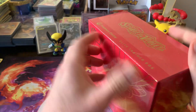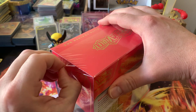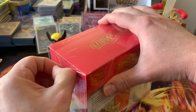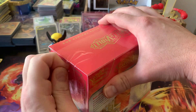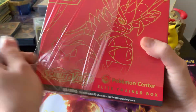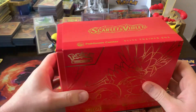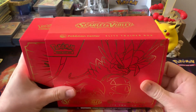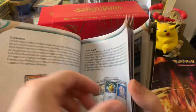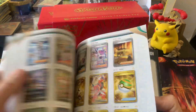I think all of the ETBs are going to come with nine packs now instead of eight. So yeah, I think that's the only difference — two extra packs and the extra promo. We'll get the little book out here since we haven't looked through it yet. It's going to be basically the same as the old ones, and it'll have the set list in the back.